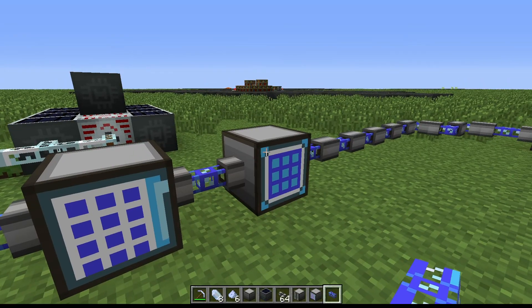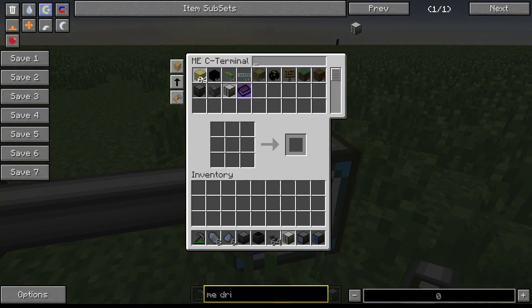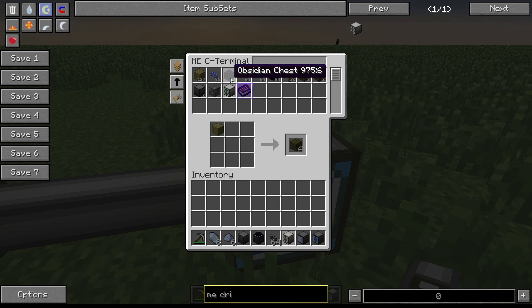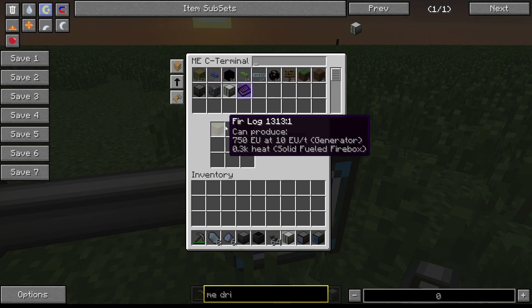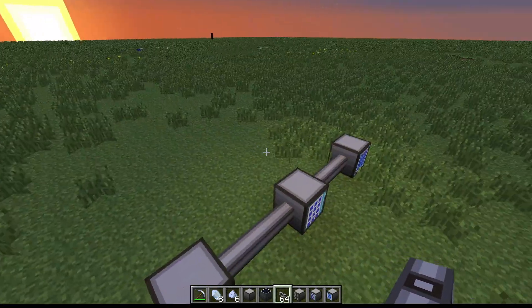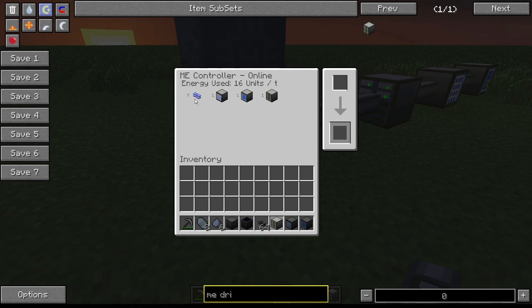You can get something called an ME Crafting Terminal - as you can tell by the name, you can craft stuff in here. Let's grab some wood - you put the wood back and what's cool is items that stack just stack over and over again in one item slot. You click and craft and as you can see the logs are going down. Whatever you craft here it'll take from the storage. This is really the main reason why you'd want to use this.